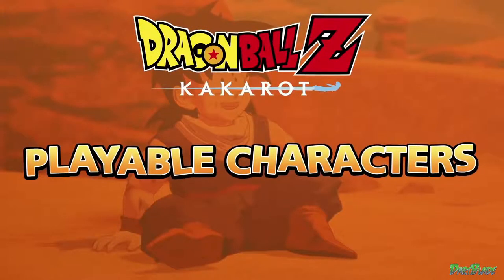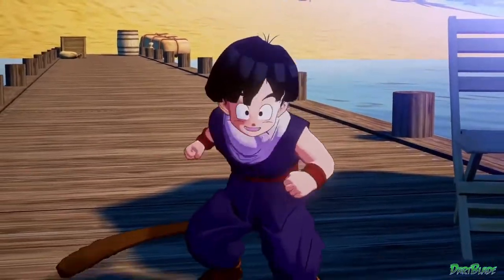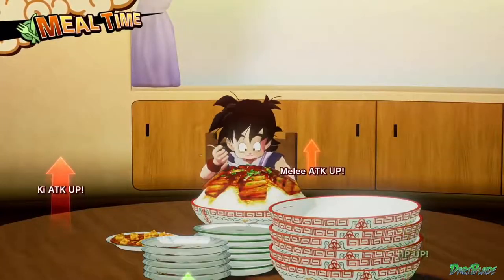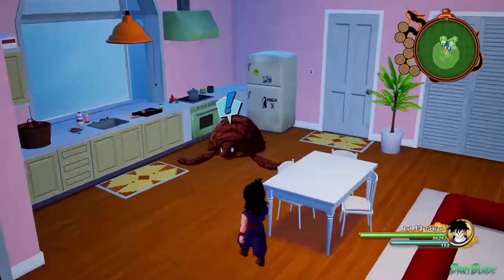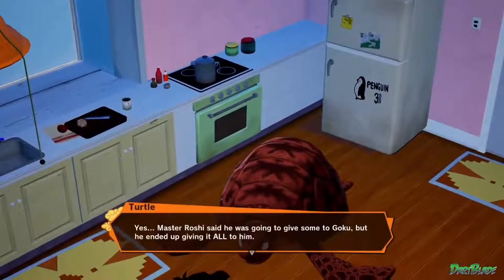Now, let's answer the biggest question you've been dying to know. Yes, you'll be able to take control of other playable characters other than Goku during your adventure. Playable characters can be controlled not only during combat, but on the field as well. So enjoy hunting, eating, interacting with NPCs, or simply traveling as your favorite heroes. There are also some sub-quests that can only be triggered when controlling a specific playable character.